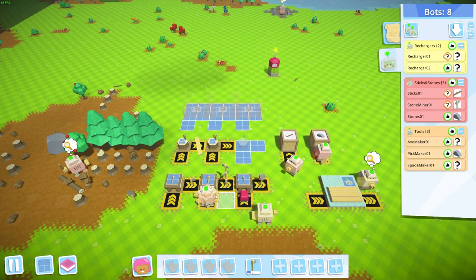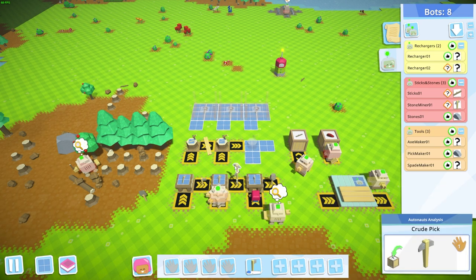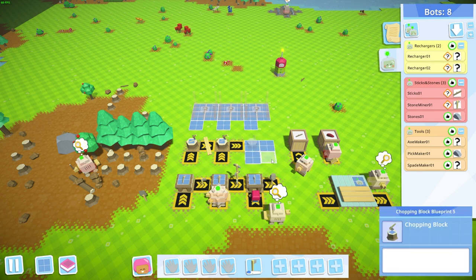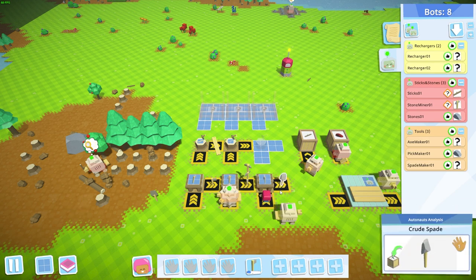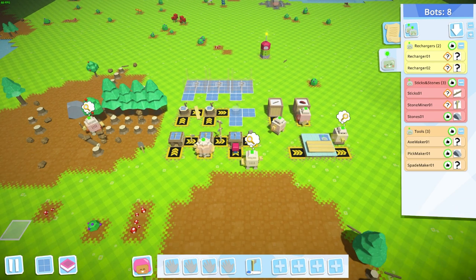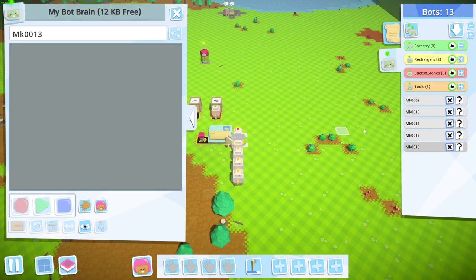So we have our picks, axe, and spade makers automatically producing tools when needed. If somebody runs out of a tool they'll come pick it up, and the bot waits for the bench to empty before making three more — just in case multiple bots are using the same tool. We will have multiple bots using the same tool, so having a few in reserve is good. Now all five bots are built; let's start automating the forestry process.